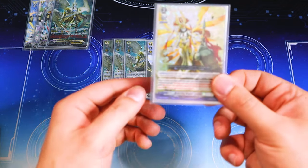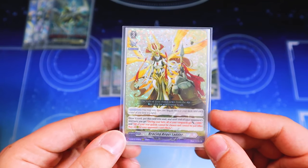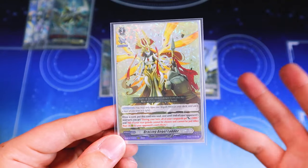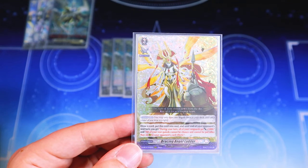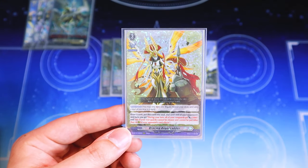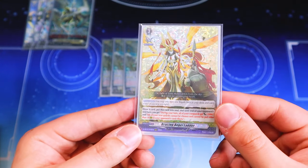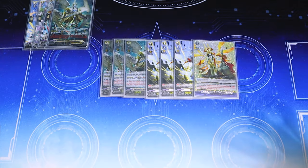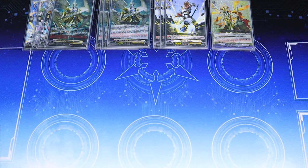Lastly for grade threes, we're running Bracing Angel Ladder, which is a really fun card that lets you protect your rear guards — good against Cher Nui and also good against Blankmire. It lets you give your vanguard 5k, draw a card, and fill your soul. Because you played an order this turn, you can still use Teeth Vault. That's why I like Bracing Angel Ladder.